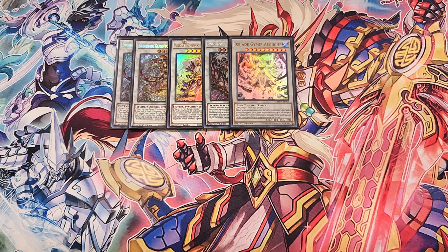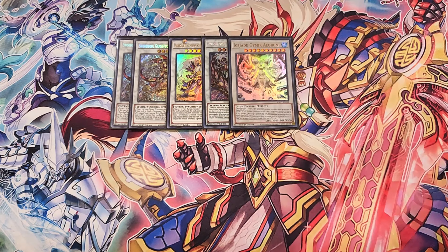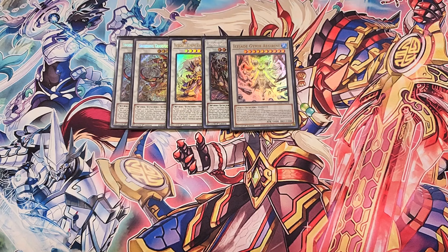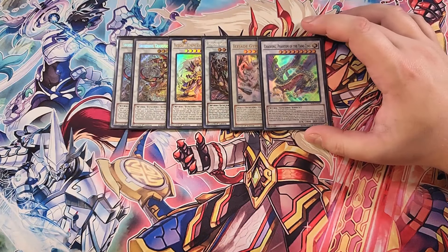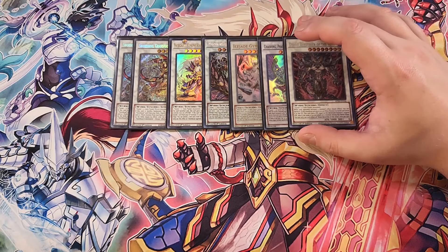We then make a single copy of Ice Shade Grama Grenie. Grama Grenie is really good in the deck because it requires a Water tuner monster, and all of our tokens are actually Water tuner monsters. This card helps you deal with cards on the field, and it's very difficult for your opponent to deal with because it can bring itself back to your side of the field. It's also lore-accurate to be able to play Grama Grenie in Sword Soul, which is really cool.